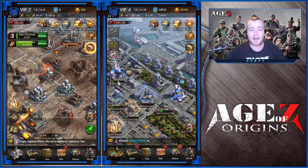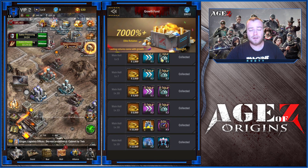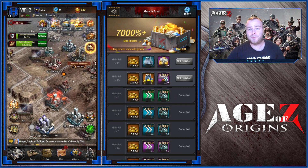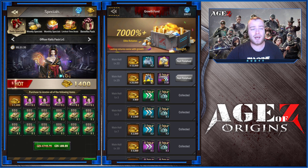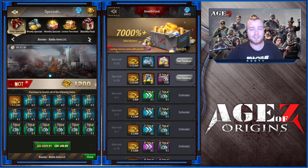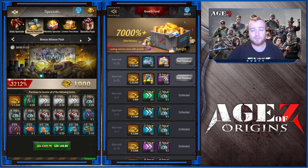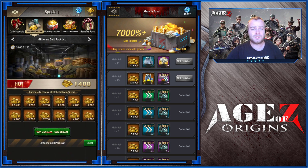Another huge value is the growth fund. You will receive unimaginable amounts of gold for this pack along with some other bonuses. After that, all you buy is great but not necessary. For players who really want to invest more money into the game, I would keep an eye out for the daily specials. The value is greater than any of the other packs, especially when it comes to troop tokens. The weekly specials offer gold packs, which are pretty valuable, and the monthly packs are good for resources and super tickets.